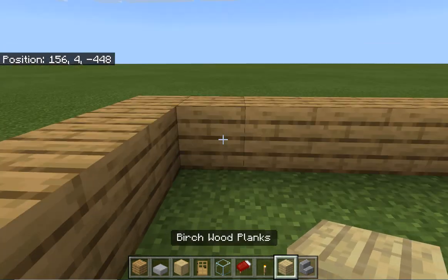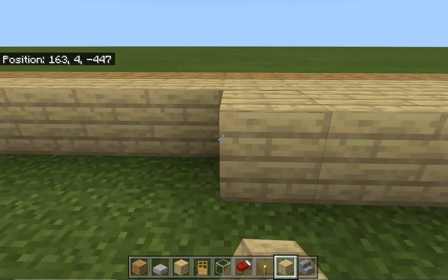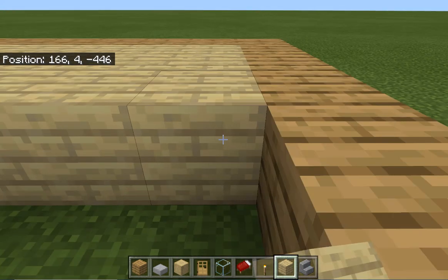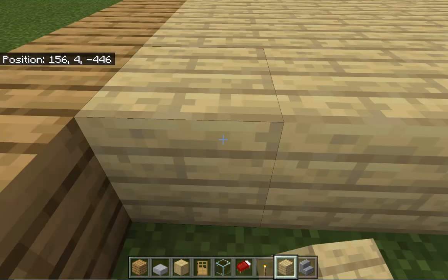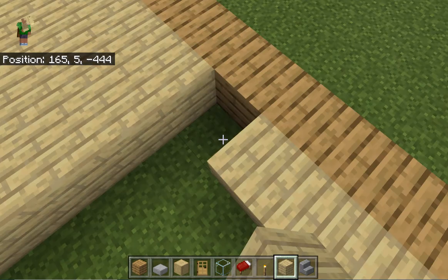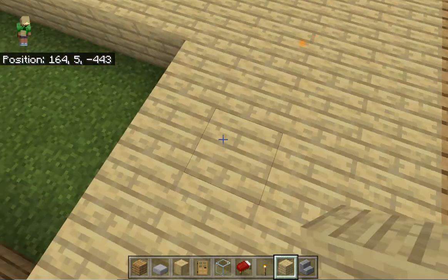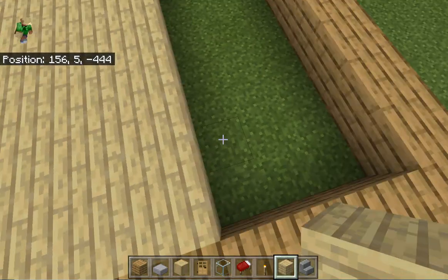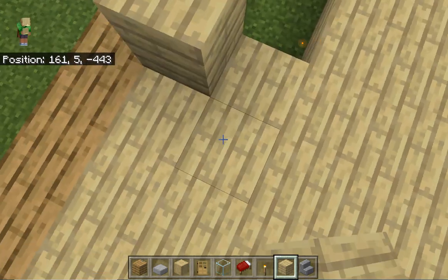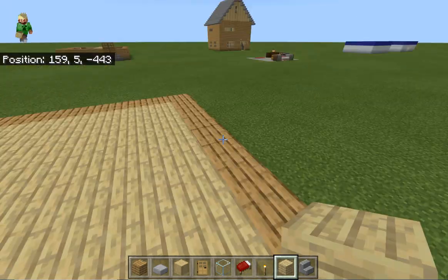Now what you want to do is fill the whole area in with birch wood planks. Almost done. Okay, there we go.